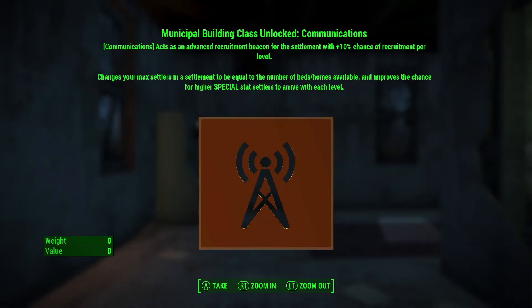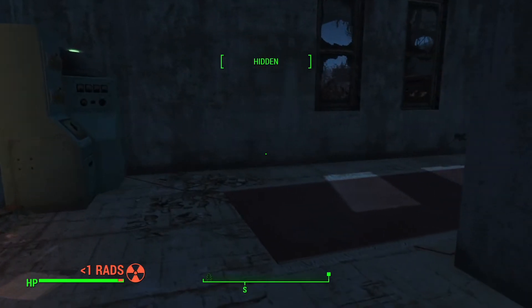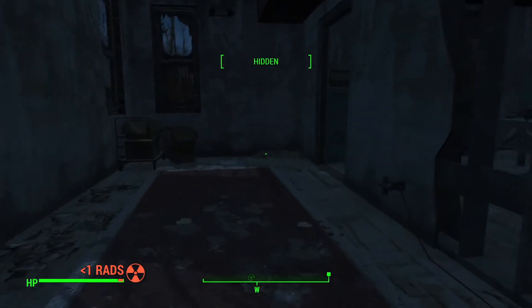Hey presto! We got Communications Act — an advanced recruitment beacon for the settlement with a 10% chance of recruitment per level. It changes your max settlers in a settlement to be equal to the number of beds/homes available, and improves the chance for high SPECIAL stat settlers to arrive with each level. We'll take that and head back to talk to Jake.